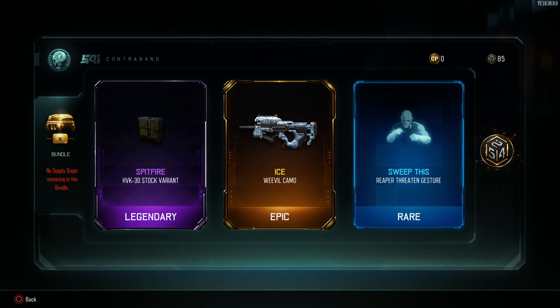Ice camo for Weevil - that looks pretty sick. HVK Spitfire stock. Reaper taunt. And we are out!